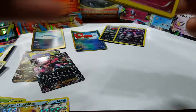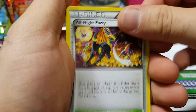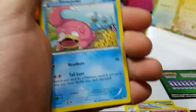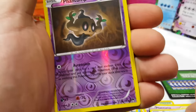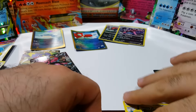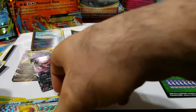It's a bit of a spoiler but what are you gonna do? Stantler, Slowbro, Spritzee, Shinx, Slowpoke Phantom, Psyduck Phantom reverse, and a Luxray non-holo. I'd say these three boxes were so-so overall.